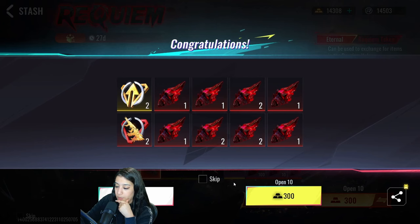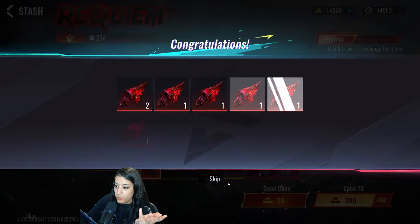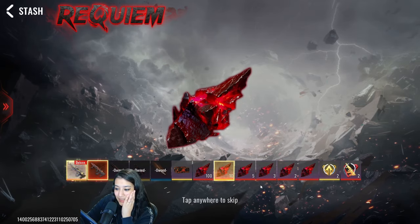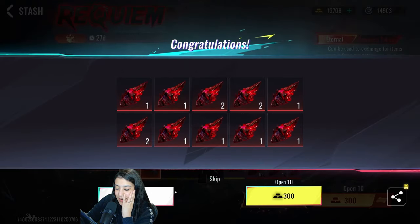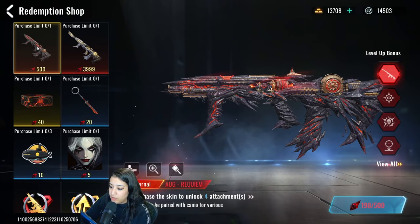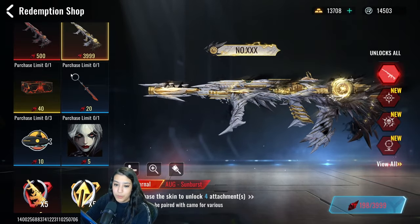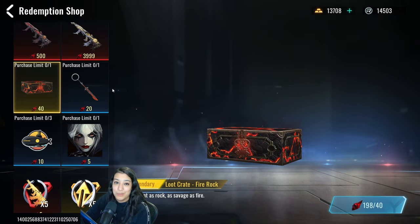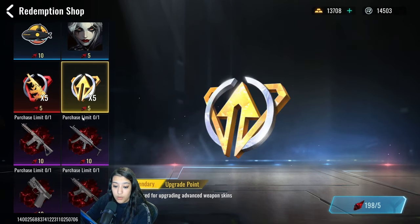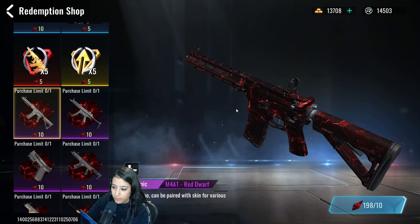We got more upgrade points — not a problem, we're gonna keep going. We're about at 4k spent — that's about 40 USD. It's not looking too good. We need a break and a strategy. We have 200 redeem points. Let's see what the redeem points are for: we have the Eternal AUG Requiem, the Deluxe version, a loot crate, a cute ornament, some stickers, an avatar, some upgrade points, and the camo for this stash. I really really like this camo — it looks very cool. Out of all the red camos we've gotten lately, this is probably the best looking one.